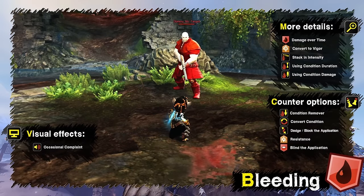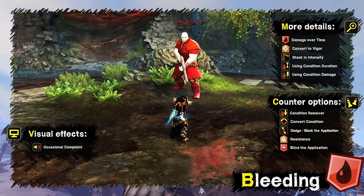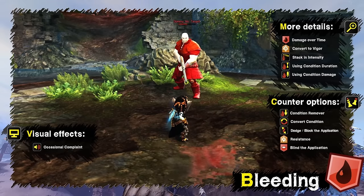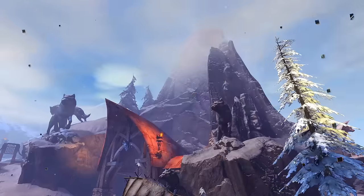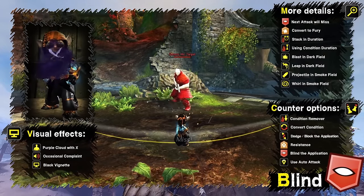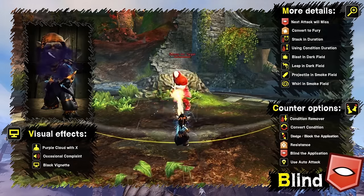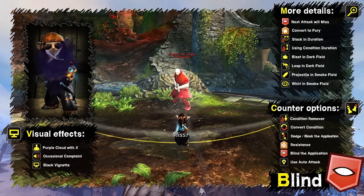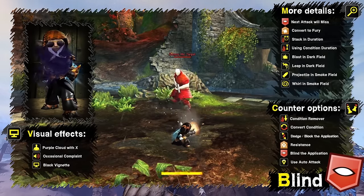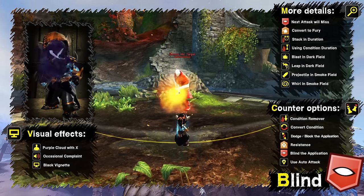Bleeding is a long-ticking condition that deals damage over time. It can be converted to vigor and stacks in intensity up to 1500. It's affected by condition damage and condition duration; the only indications besides the icon are occasional complaints. Blind causes the next direct attack to miss. It can be converted to fury and stacks in duration. Besides skills, it can also be applied by blast and leap finisher in a dark field, or by projectile and whirl finisher in a smoke field. It's affected by condition duration. The character is surrounded by dark purple mist with white specks and a black vignette covers the screen edges.